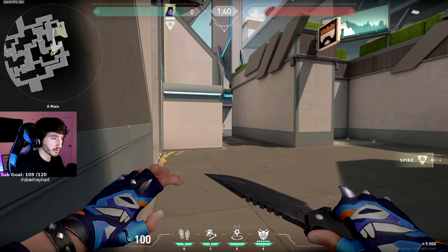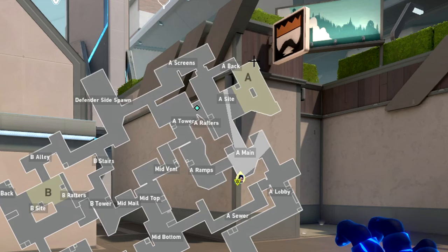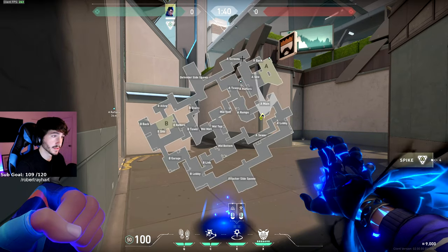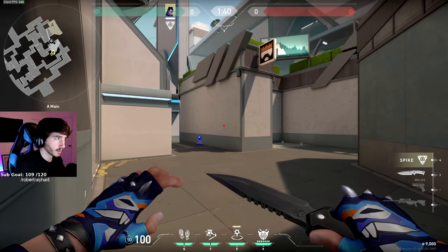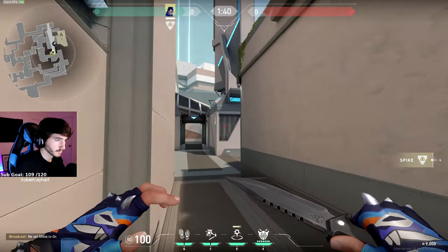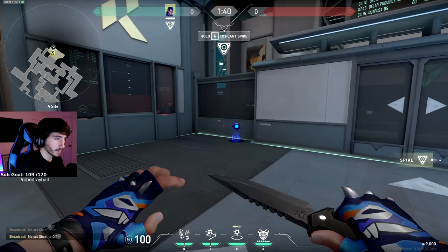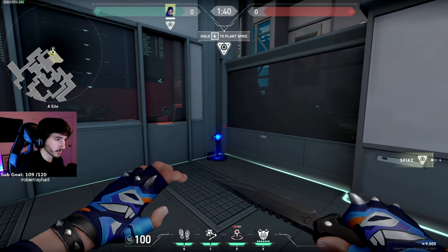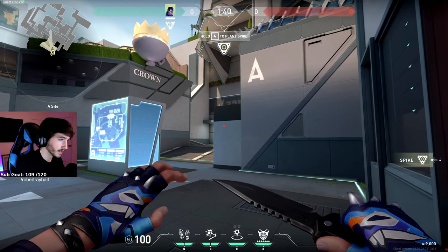Last one in this corner — let's say you're coming from A main and there's a guy holding heaven and you want to get back on site without him holding you. Maybe there's also a guy at screens. Throw out your teleporter anywhere against this wall and it'll get you all the way onto site. Make sure you wait until it's all the way in this corner before you TP to it — otherwise the guy from heaven is going to see you, which defeats the whole purpose.